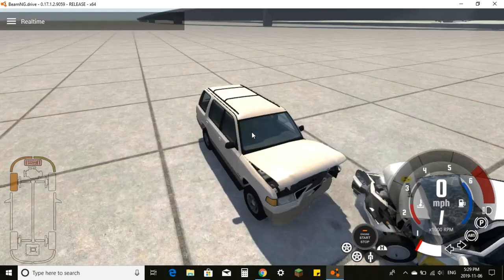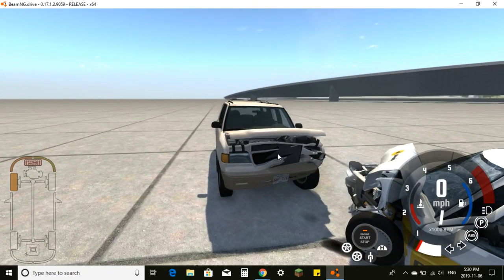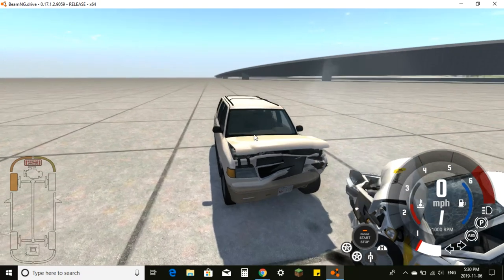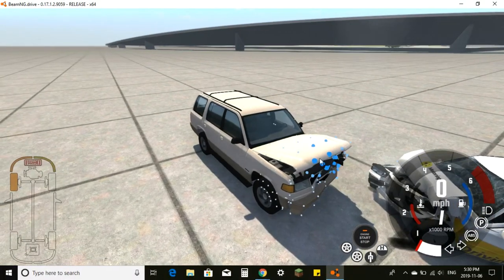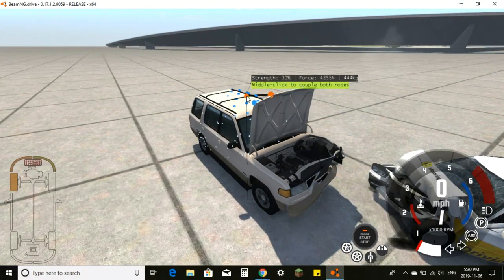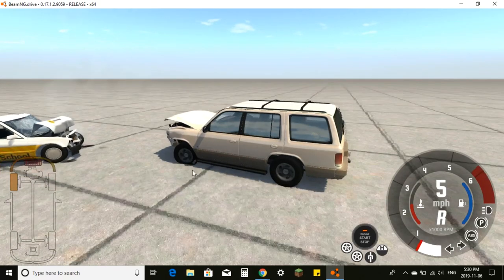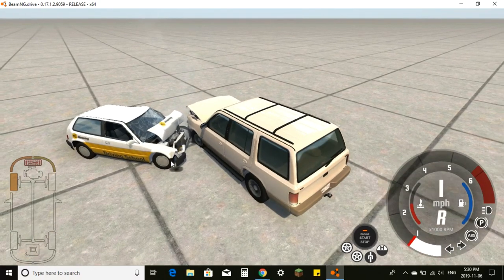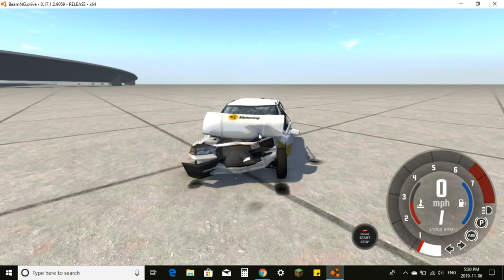That is a pretty realistic-looking accident. Besides the cars overlapping a bit — it's a video game, they can't be perfectly accurate. Let's look under the hood. The engine's there. Let's see if the car can drive — it can, but the steering is a bit messed up, pulling to the left. The other car actually doesn't have that much damage either.